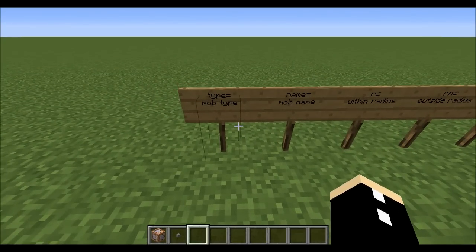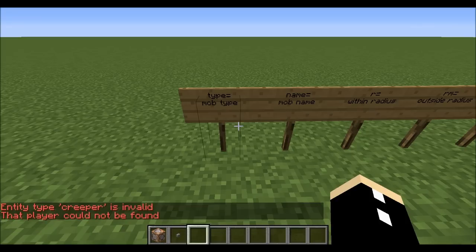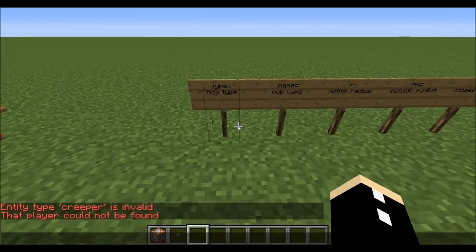Things can get a bit complicated. If I want to say all creepers, I can go forward slash say @e because creepers aren't players — they are called entities. Then I type an open square bracket and type in type equals Creeper with a capital letter. If you don't put in a capital letter, it won't work — it will say the entity type creeper is invalid. So it needs to be capitalized.